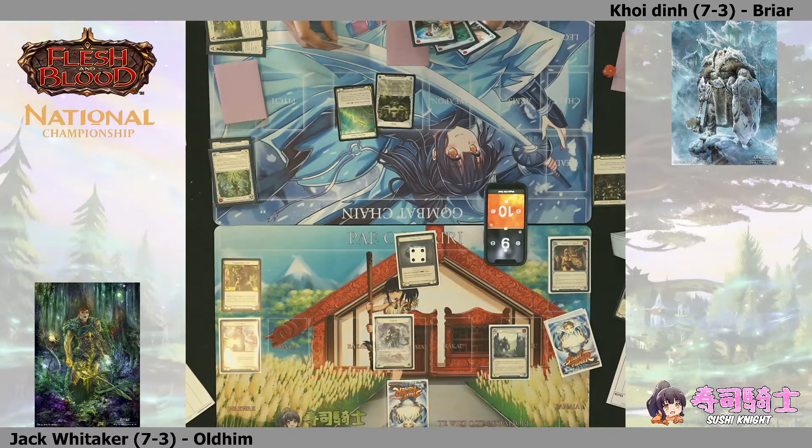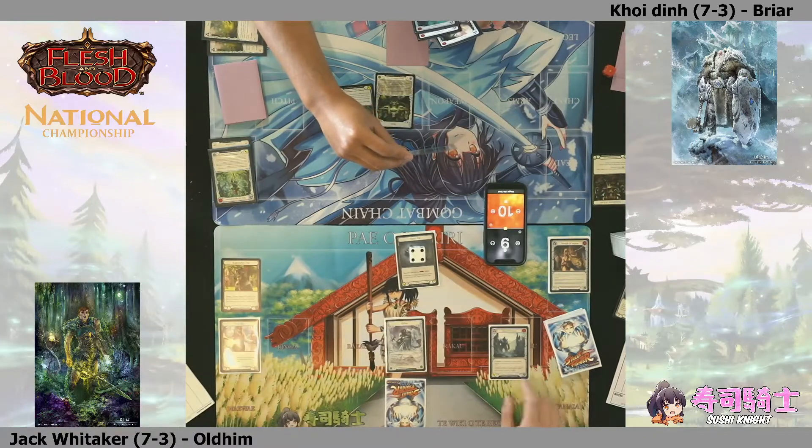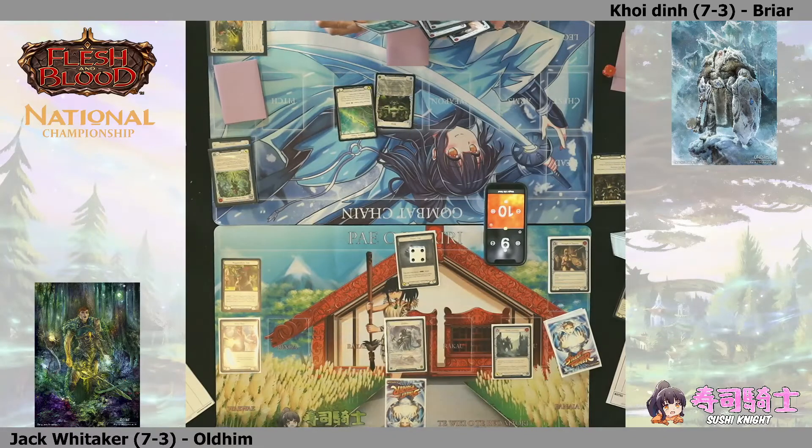Jack counting cards in both decks, seeing whether fatigue is an option. With only six life, it's going to be hard fought to go to fatigue with the Rosetta Thorn - he'll need to do something more than just block and swing. One cool trick Oldhim players can do: if Briar attacks for six, the Oldhim player can defend with two cards for three and preemptively pitch an earth card to put up a two-damage shield to defend out the arcane damage.